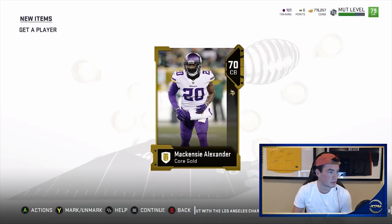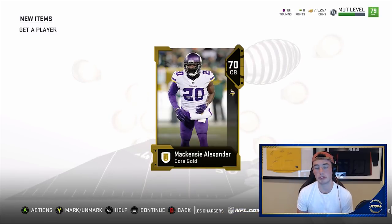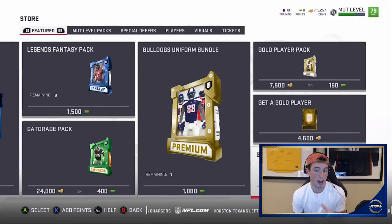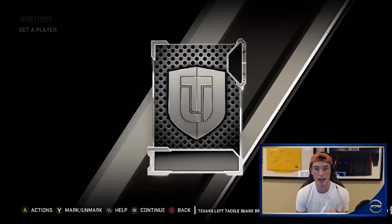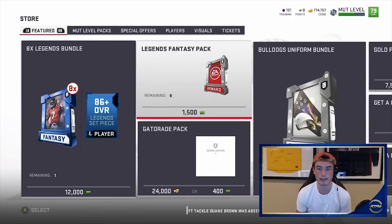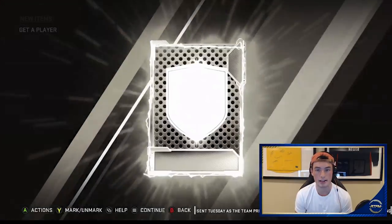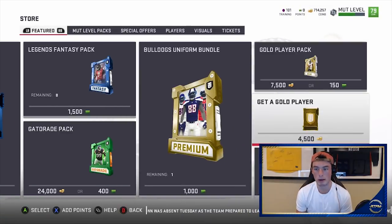We just hit a gold! The chances are that he sells in excess of 1,000 coins. A lot of these golds, if you hit a 75 plus they sell for 3k. So he's gonna sell — I'm just gonna put him in my club. So that's 1,000 coins — we made 500 coins right there because he's a thousand, and any 66 you hit you make 500 coins because you don't have to put it into the set. Every one of these will sell at 1,000 coins on the hour.